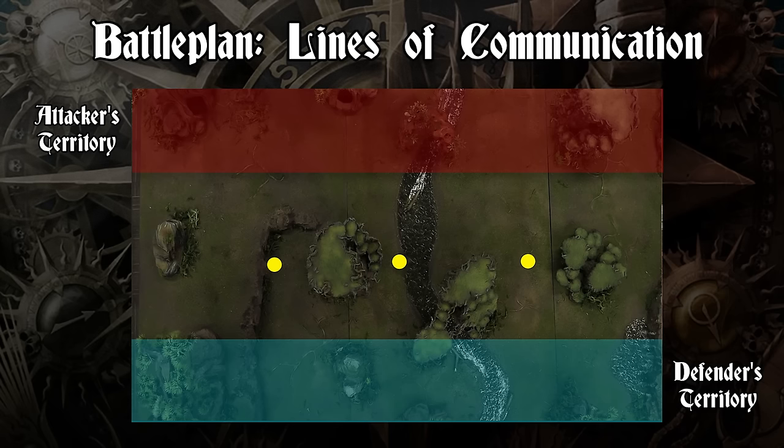The twist for Lines of Communication is that both forces are far from their war camps with no support. The player going second in every battle round dictates a phase in which the opponent has a harder time issuing orders. For example, if the combat phase is chosen, every command issued in that phase will cost an additional command point on a roll of 3+, otherwise it's issued normally.